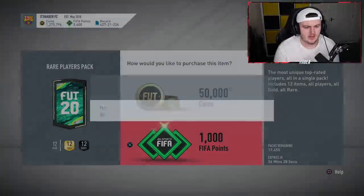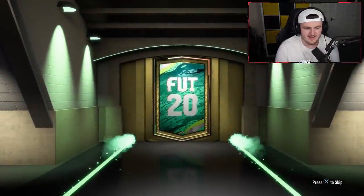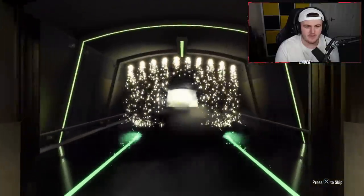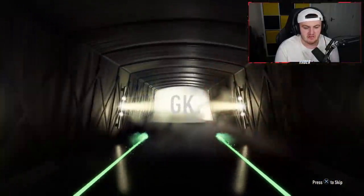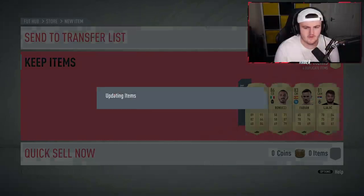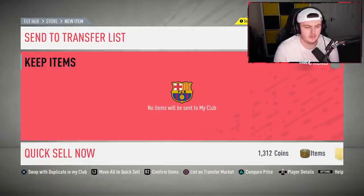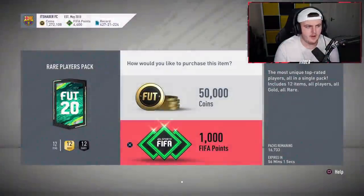We'll have a look at the objective player and the SBC player in just a second, if the servers want to speed up so this video isn't three hours long. Come on EA, show us a shapeshifter. We've got 4,000 FIFA points left and 450K left — come on.